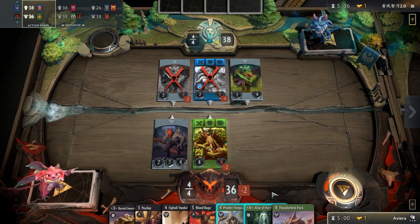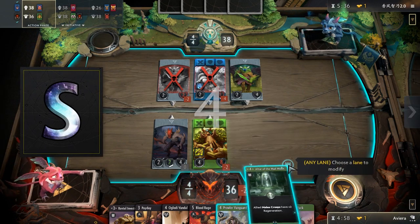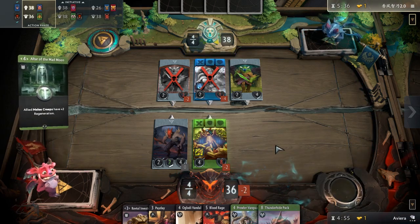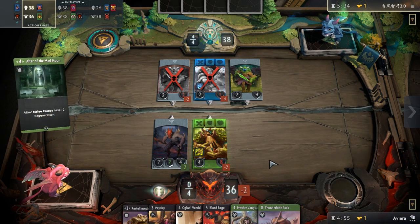First, let's break down the rankings. S is for heroes which are auto picks as soon as you see them and generally are good on their own. Being able to pick two of them is amazing, and in some cases having two of the same might push your deck over the top.